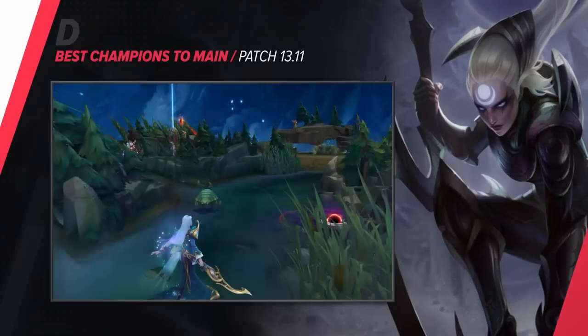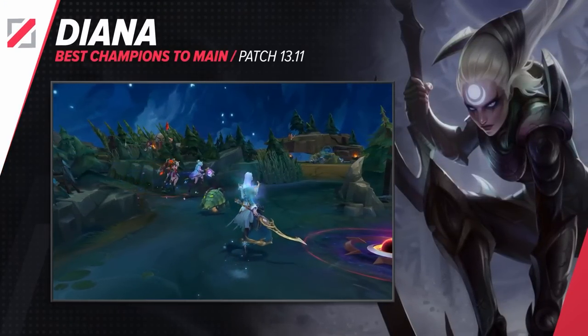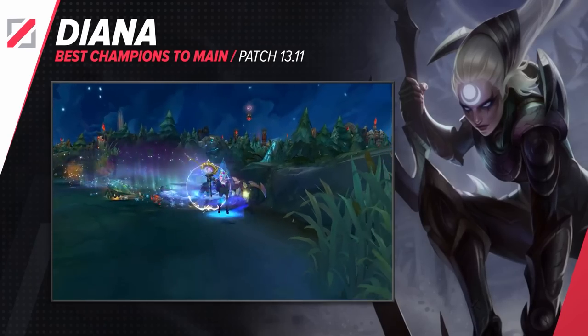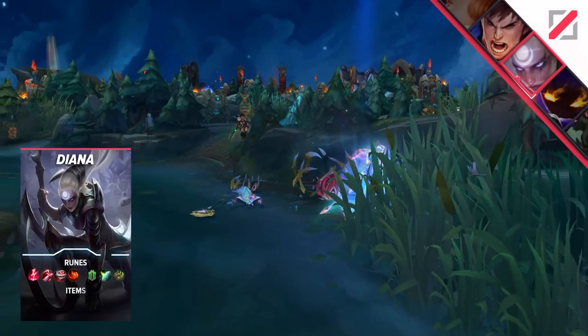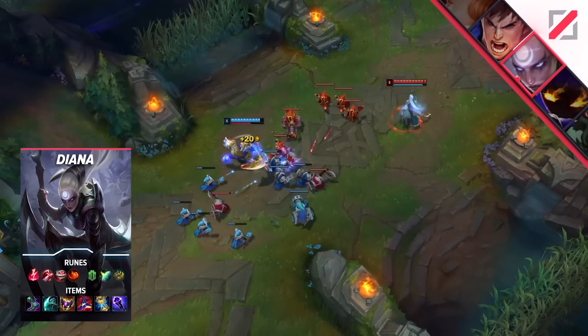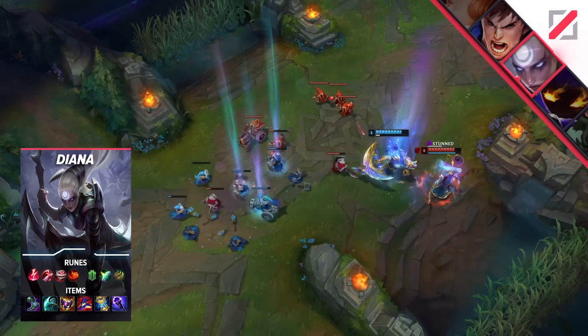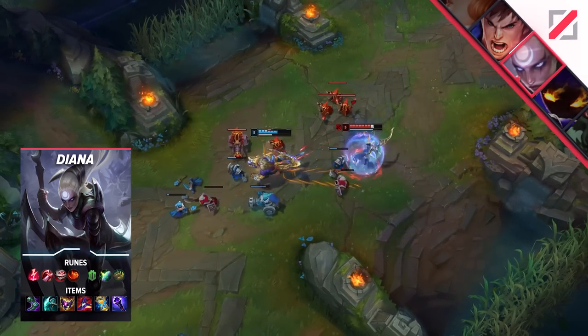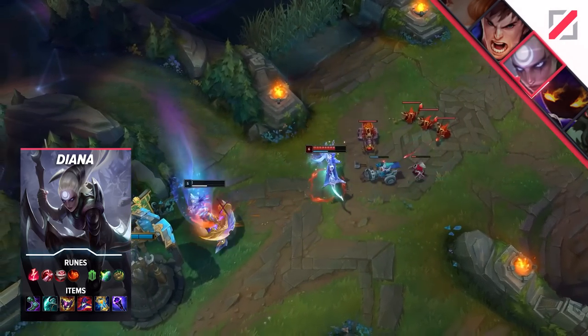Regardless of the meta, I think Diana is a champion that anybody could consider making their main. That's because, unlike most assassins, Diana has absolutely god-like teamfighting. In fact, you don't even have to play her as an assassin at all. You can do bruiser variants, swapping your mythic to Jak'Sho, and the rest of your core to Demonic Embrace and Nashor's Tooth, making you super beefy and giving you good DPS in longer fights. Personally, I prefer the glass cannon variant — there's nothing more satisfying than absolutely one-shotting the entire enemy backline in a split-second combo, but find out what works for you.